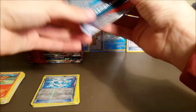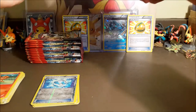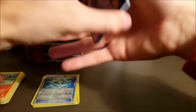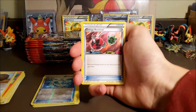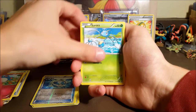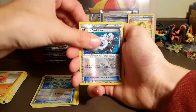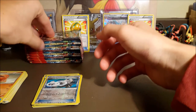We pulled the Groudon regular rare in the last part. If you're still here I assume you watched the first part so I'm not going to worry too much about spoilers anymore. We got Bouffalant, Energy Retrieval, Can, Focus, Cilan, Marill, Surskit, Horsea, Corphish, Trapinch, a reverse Aggron Spirit Link, and a regular rare Walrein. At least we're getting some rares we haven't pulled in the box yet.